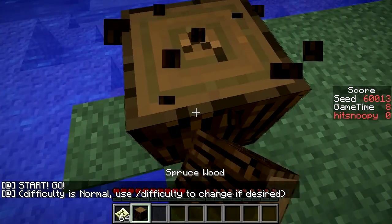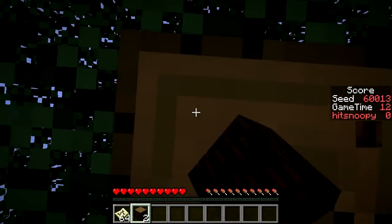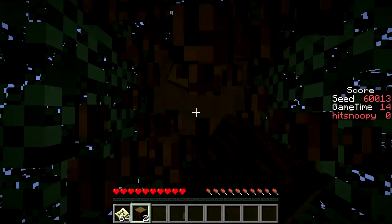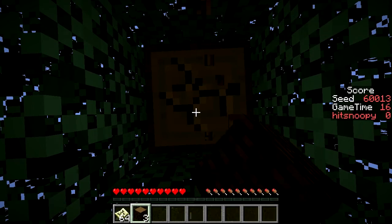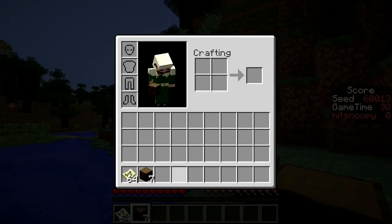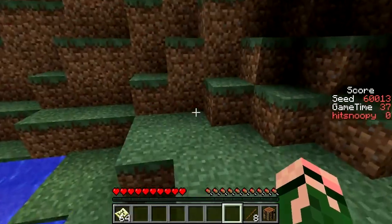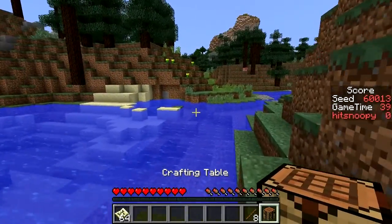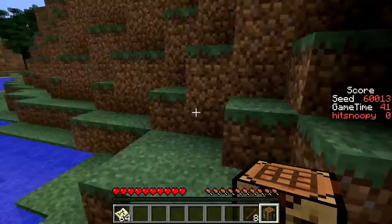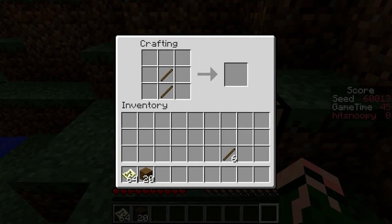I need some basic tools. I need to cook up some iron, so I need some stone as well. Okay, that's the wood. Some saplings are falling. I'll dig into rock. Don't be so indecisive — that won't help you.